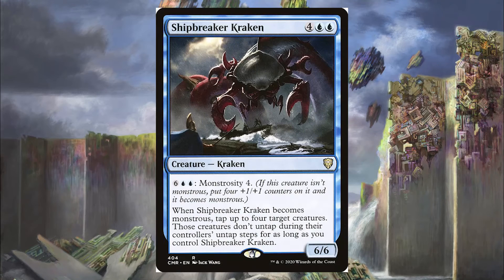Next is the Shipbreaker Kraken for 4 blue-blue. This Kraken has Monstrosity 4. When Shipbreaker Kraken becomes monstrous, tap up to 4 target creatures, and those creatures don't untap during their controller's untap step as long as you control Shipbreaker Kraken. So it just locks down the board. Its tokens also have Monstrosity 4, so we can basically lock down our opponents and attack in for big damage.